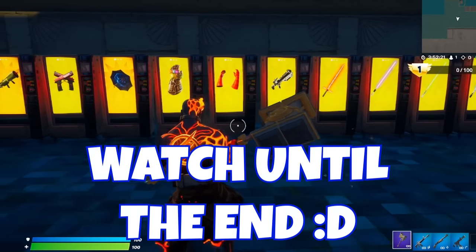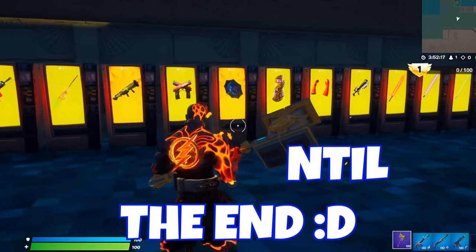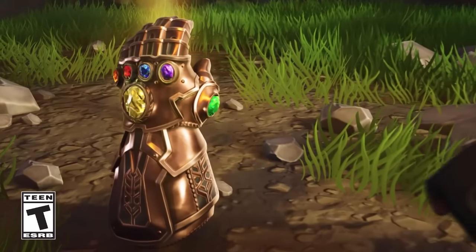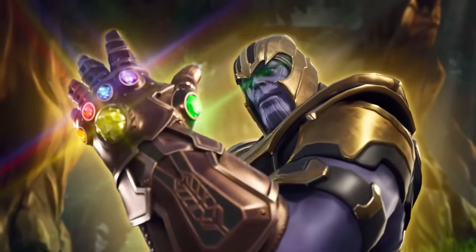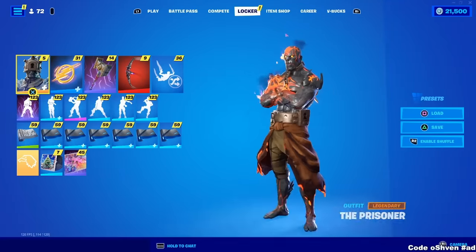There's a brand new Fortnite creative map that allows you to use vaulted items in Fortnite Battle Royale. You can literally use the lightsaber and the Thanos gauntlet as well, and more. So if you're excited, make sure you stay tuned to watch this entire video because this is insane.